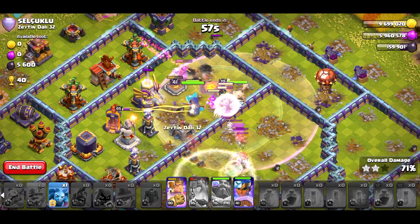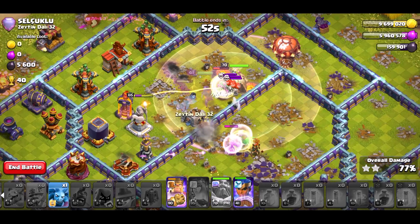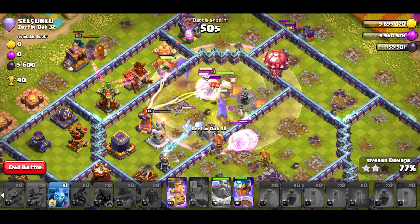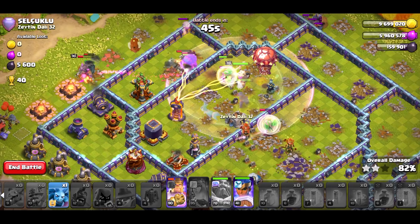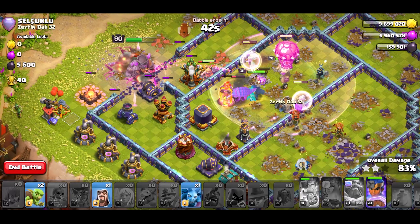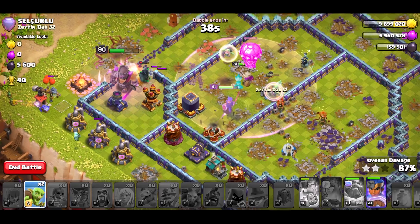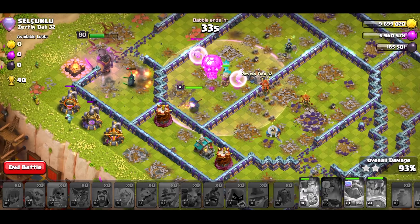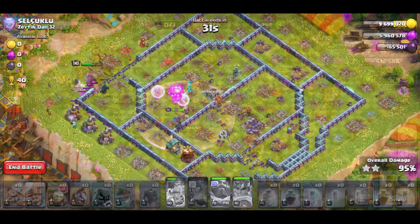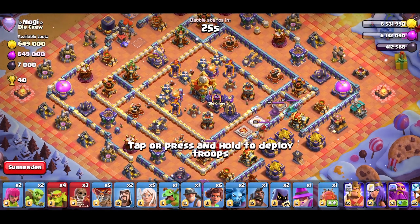She's either going to walk up or walk down. I'm going to go like this one. That's really early. That's fine. Now do I need a rage? Yeah, I do. Speed everything up. Do I need to break her in? Break her in. As soon as that bomb tower goes down, I break her in right there. Rage. And then I'll freeze the town hall.